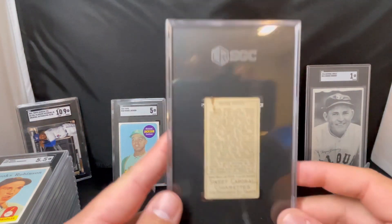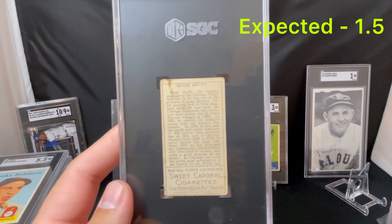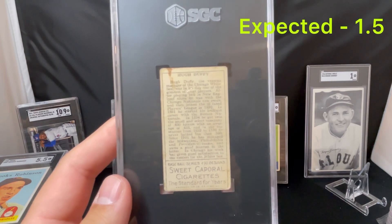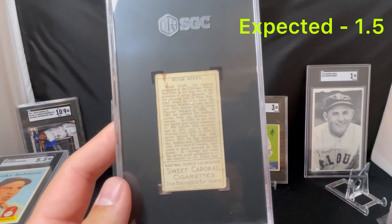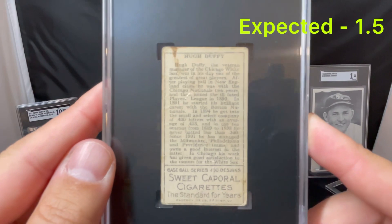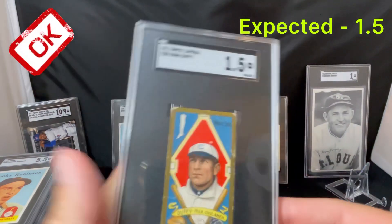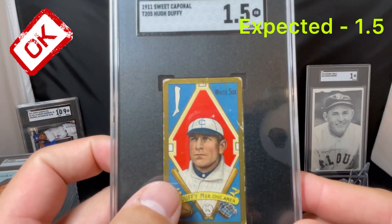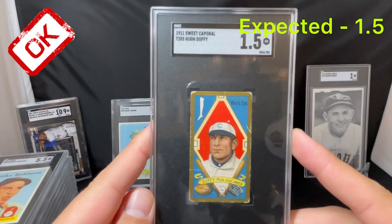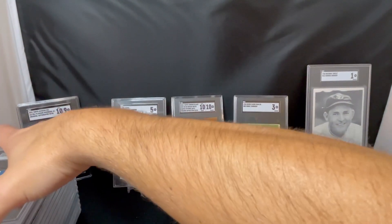And a Hugh Duffy — another Hall of Famer for my collection, just going to the PC. This is 1911 Sweet Caporal T205 Hugh Duffy. I was expecting a 1.5 for this — it's heavily creased with stain on the back. I bought this raw off eBay. A pretty rare card, you don't see a whole lot of it. We got a 1.5 — gold border, you can see the crease right there in the middle and another crease up here. Pretty beat up, but well centered for the Hall of Famer. We'll take the 1.5 — exactly what I expected.